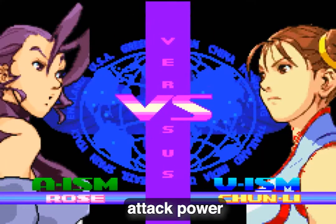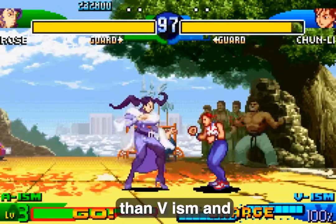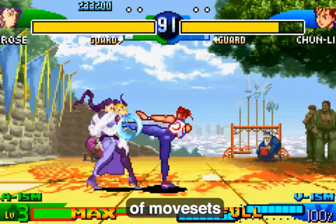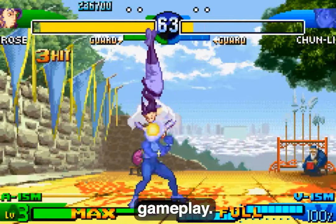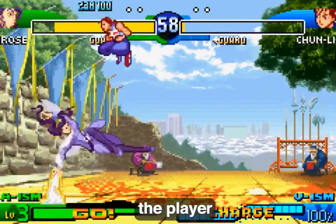X-ism has the highest attack power but least defense. A-ism has more attack power than V-ism and a similar level of defense. All three modes have variations of move assets for each character, adding considerable depth to the gameplay. In addition, there are hidden modes that add handicaps to the player as well as benefits.